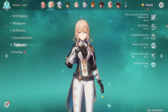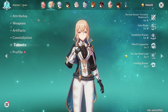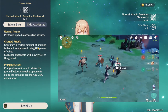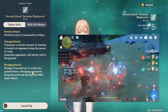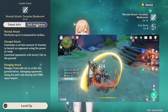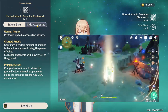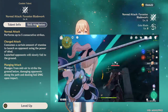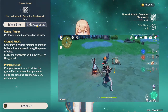Before we get into the build, we need to know a little bit about how Jean works, as she does have some interesting and unique mechanics. One of those is her charge attack — it makes opponents fall slowly. You launch them in the air and they stay there for a while, which is a pretty unique tool. You can put an enemy on pause and come back to them later, which can be very helpful in Spiral Abyss.